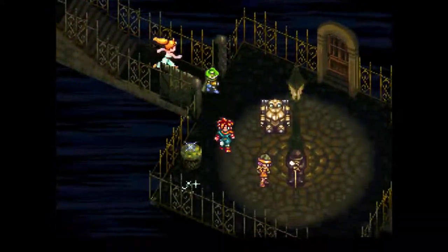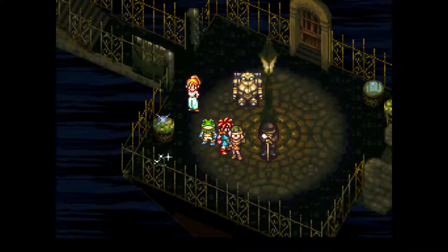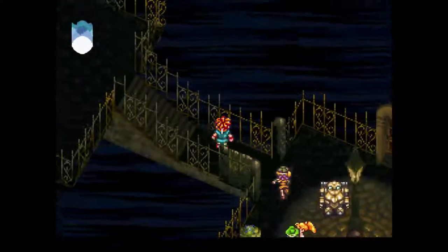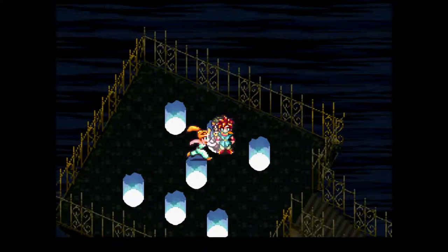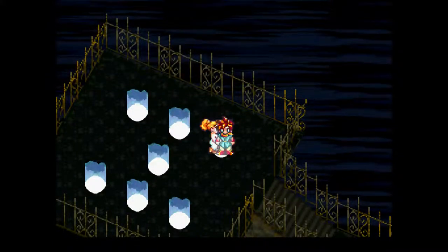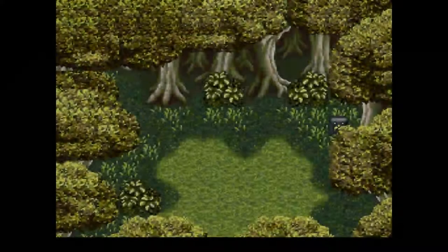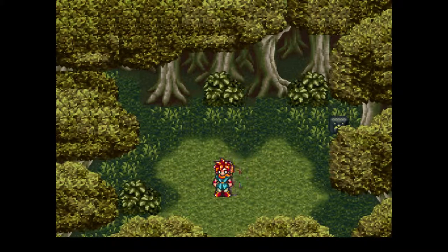We'll do the other stuff in prehistoric times later on another stream. So we gotta switch out — let's see which gate is just 1000AD. Medina Village — I'm going to want that one. So I'm going to want Leene's Square or water area in 1000AD. We still don't have what we need to open the black treasure chest yet, so we won't leave just yet.